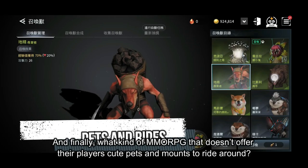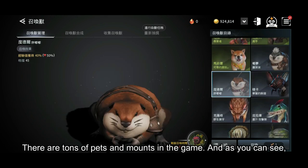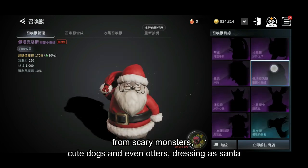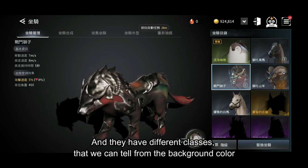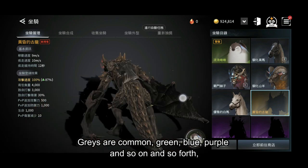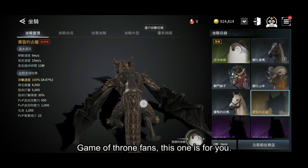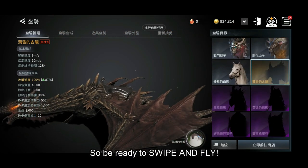And finally, what kind of MMORPG doesn't offer cute pets and mounts to ride around? There are tons of pets and mounts in the game. These pets have a huge variety of looks and designs — from scary monsters, cute dogs, and even otters dressed as Santa, like it's freaking Halloween. They have different classes indicated by background color: gray is common, then green, blue, purple, and so on — and I think orange is the strongest. And look at this dragon — Game of Thrones fans, this one is for you, but I'm sure it will cost you a fortune to get this dragon mount, so be ready to swipe and fly.